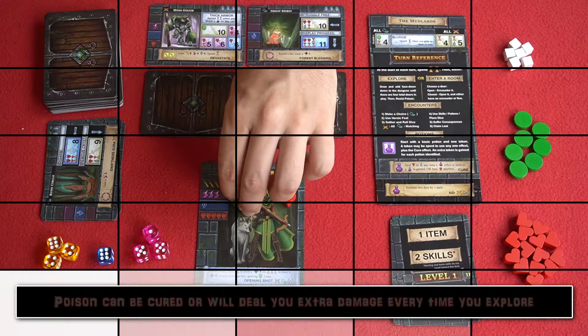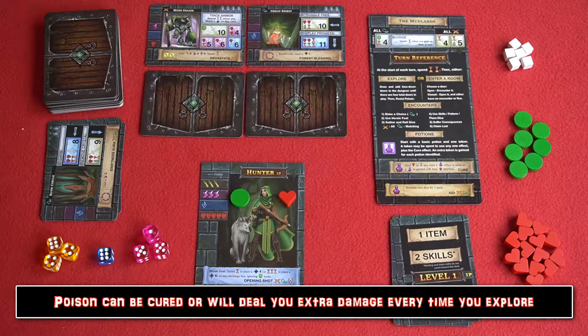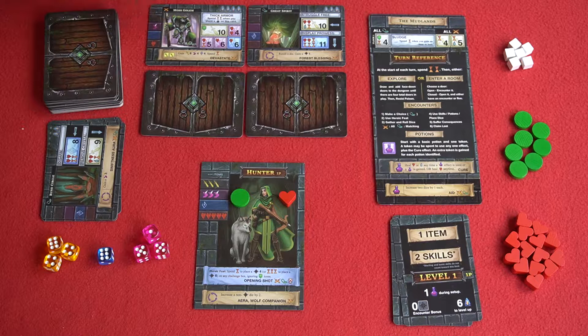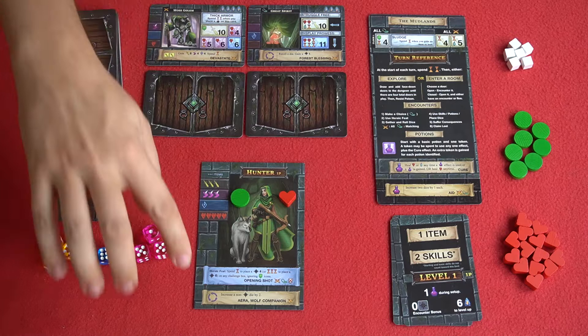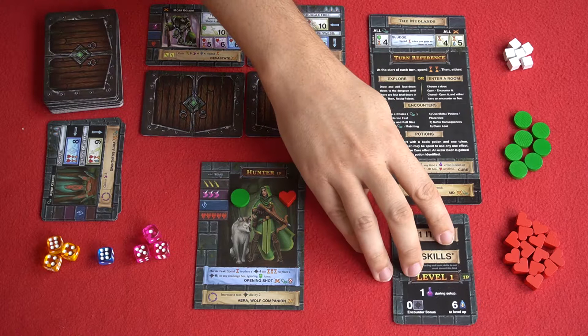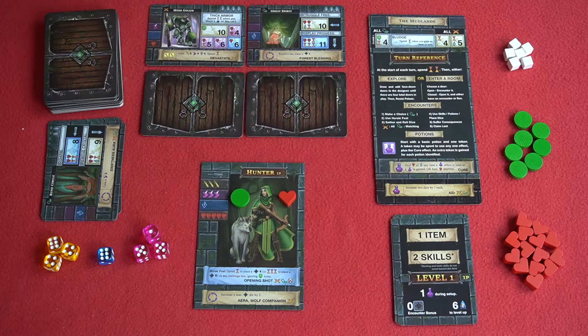There are three rewards available each time you complete an encounter. After suffering the consequences, the party chooses whether to take it as an item — placed under your card to increase base attributes — as an ability placed under your character card that can switch or bolster dice, or as experience to level up as a party. The level card shows you need six experience to level up, and the higher you level the more skills, potions, and the like you'll gain access to.